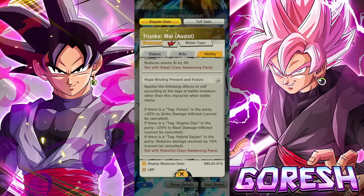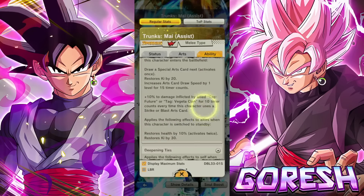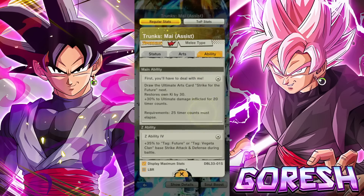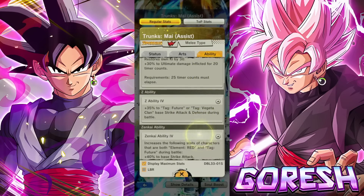You have to be running this character with another Future member, another Vegeta Clan member, and another Hybrid Saiyan. You're not running a Hybrid Saiyan on Future unless it's Future Gohan, and I'm not really that big on Future Gohan right now — I don't think he makes the cut anymore. So you're not getting the extra damage reduction, which is by far the best thing on this. This character looks like one of the worst Zenkais we've ever received.